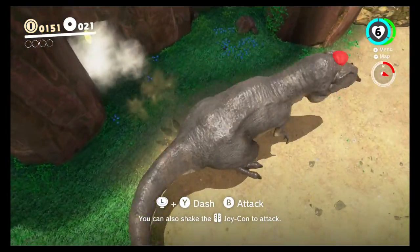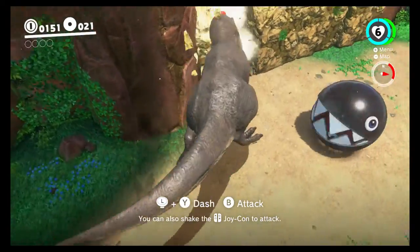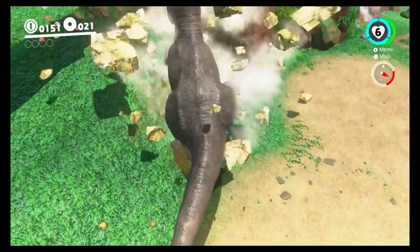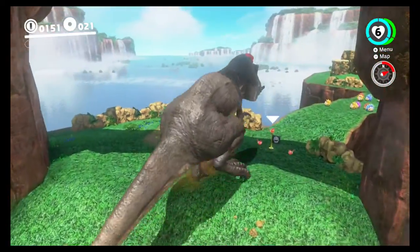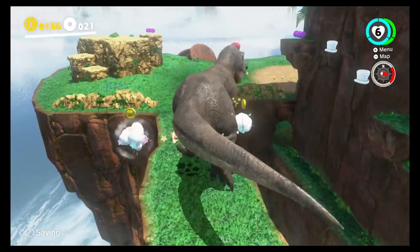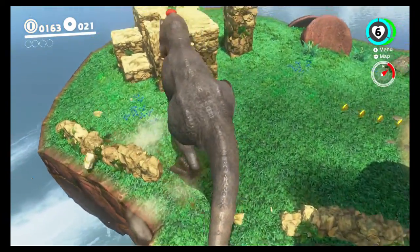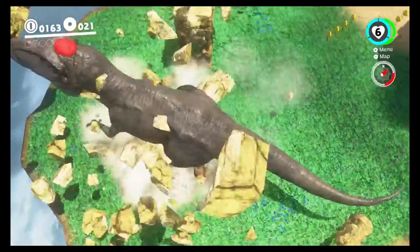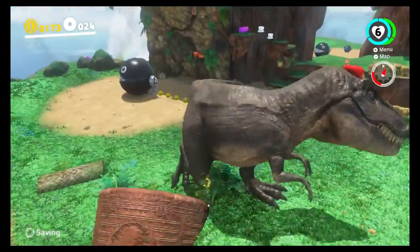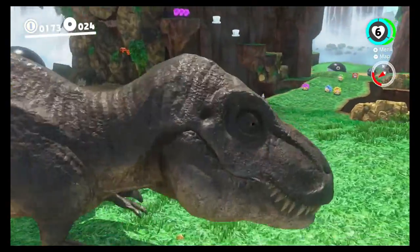Look at that, destroy the Chain Chomp! There's a barrier right there - I didn't even know that. Alright, let's just open up this whole area. Let's head this way and find out. We can destroy some of this stuff over here. I don't think there's anything in here actually. Let's get some more purple coins - that's all we need it for, we'll just let it chill there.